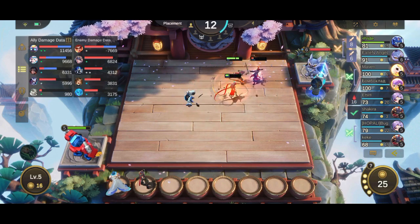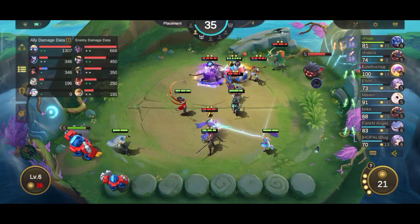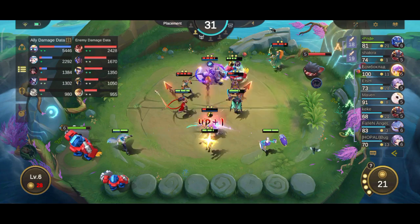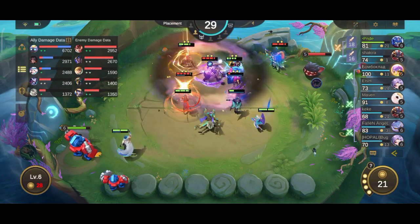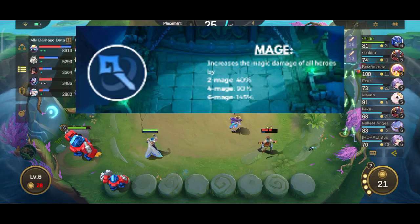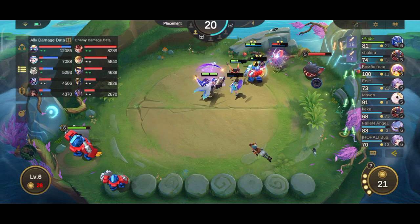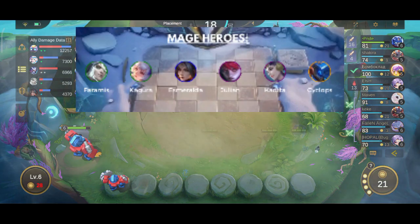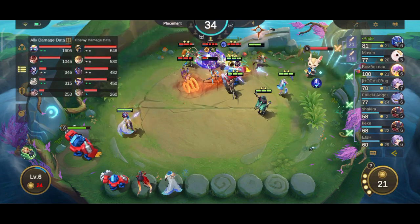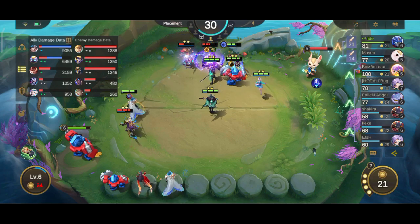You can find a picture tutorial for the synergy in the community tab of the channel and on my socials. As of the current patch, the 2/4/6 mage synergy increases the magic damage of allied heroes by 40%, 90%, and 145% respectively. The heroes are Kagura, Faramis, Esmeralda, Julian, Kadita, and Cyclops.